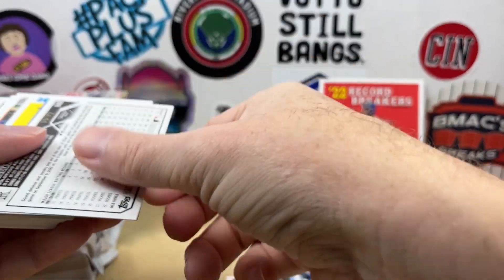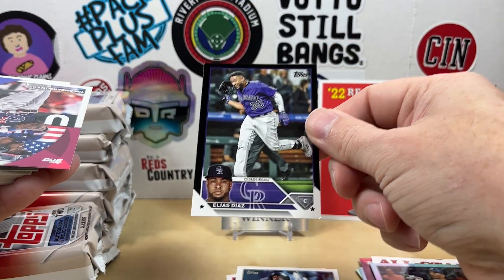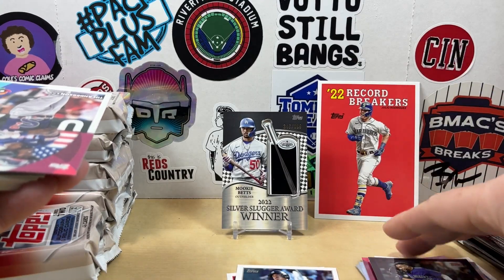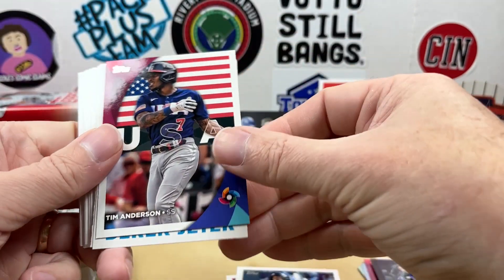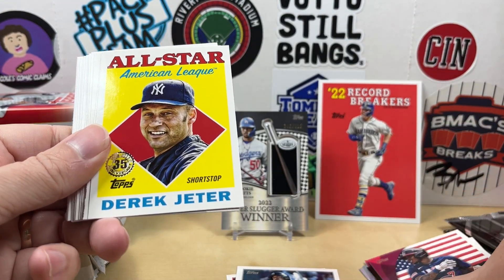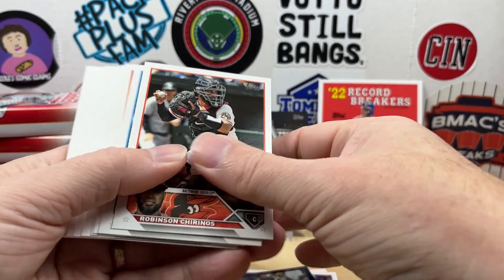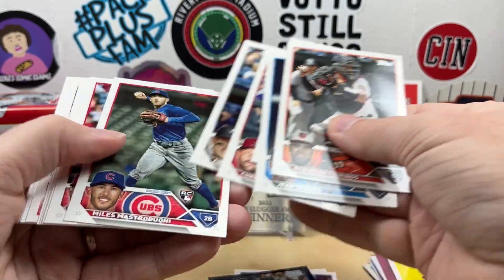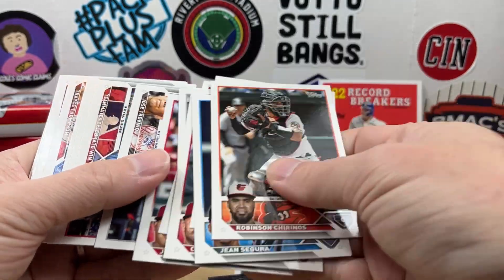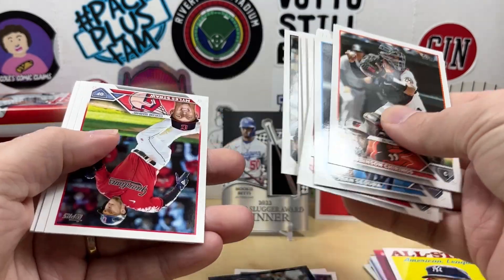This is pack number three. All right, we have a Rafael Ortega rainbow foil. Then we have something numbered — it is Elias Diaz, looks like it is numbered to 72, that's going to be a black parallel. And we have a World Baseball Classic of Tim Anderson and an '88 of Derek Jeter. Let's finish out the base here — all the horizontal cards.